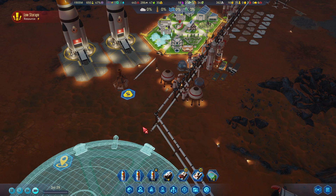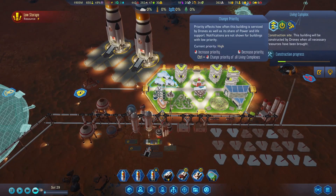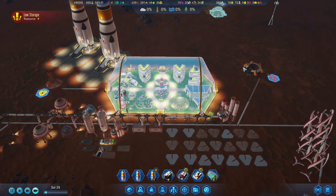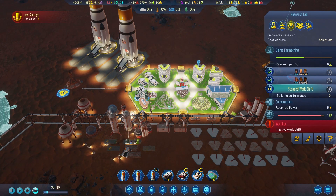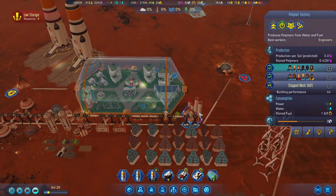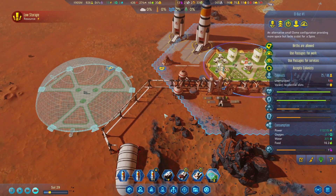Now we've got six people homeless, unemployed. We have everybody positioned here. Got a lot of unemployment going on though, so I'm just going to open up a night shift at the polymer factory. People aren't going to be happy, but we'll just deal with it.